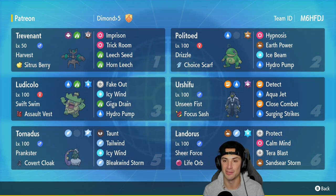Politoed is in our second slot — a perfect weather control Pokemon that pairs up perfectly with Ludicolo. It's got Hypnosis, Earth Power, Ice Beam, and Hydro Pump with a Choice Scarf. Ludicolo in slot three rocks Swift Swim to double its speed in rain, with Assault Vest and a moveset of Fake Out, Icy Wind, Giga Drain, and Hydro Pump to pair perfectly with Politoed on this rain team.